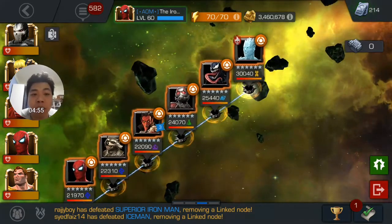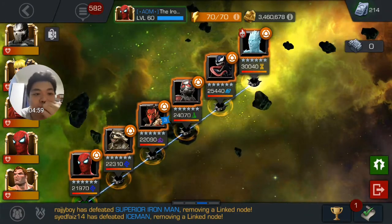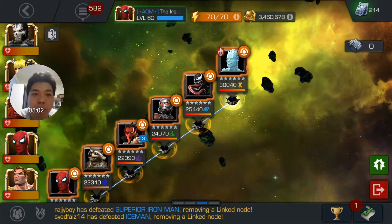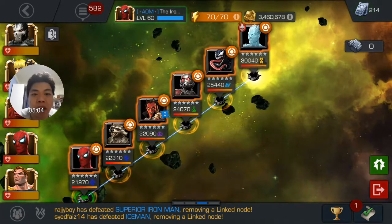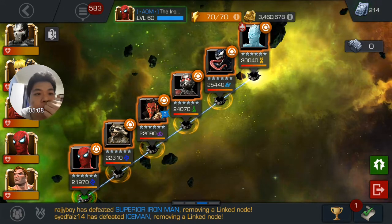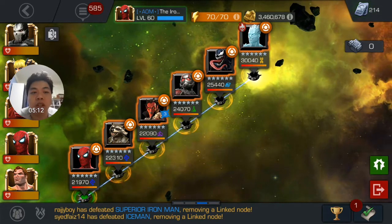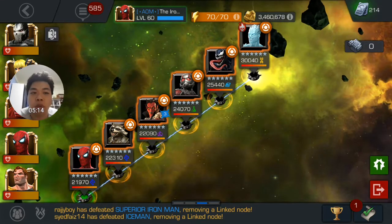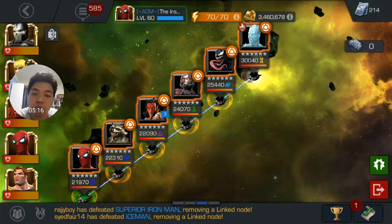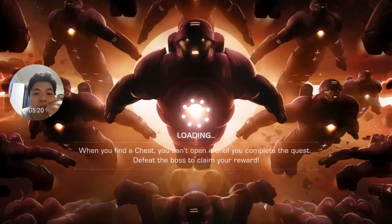I saw a video where people take down Mephisto using Quake — I should have thought of that. Yeah, Crossbones might have been a better character, however that was the team I brought to counter Mephisto as well as Ant-Man. Anyway, glad to be done with that.